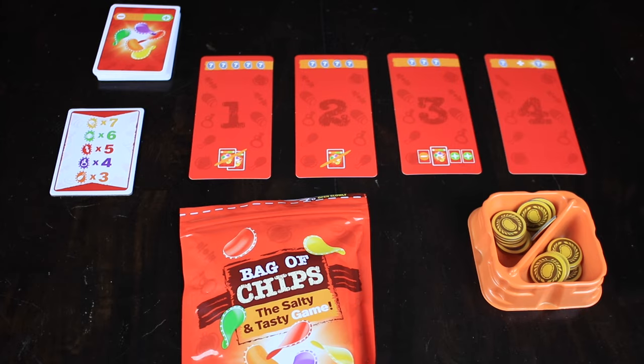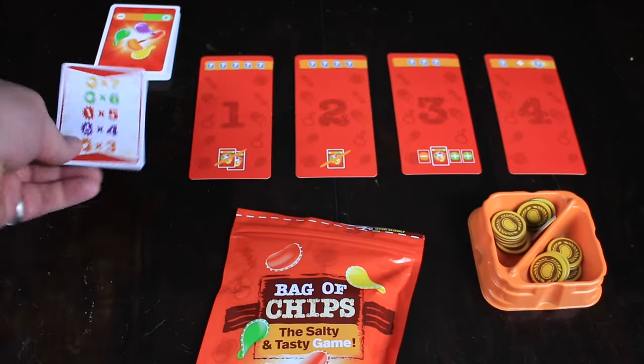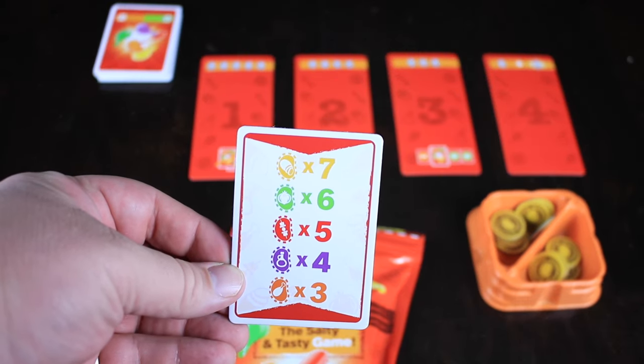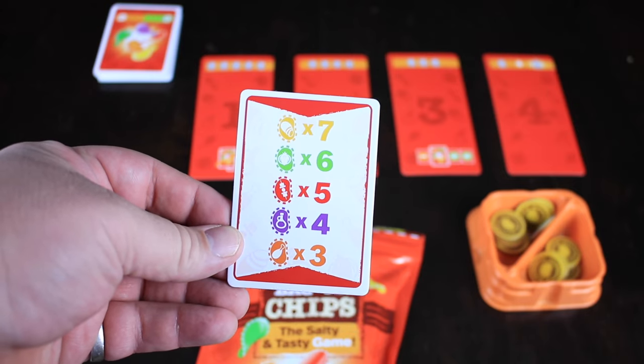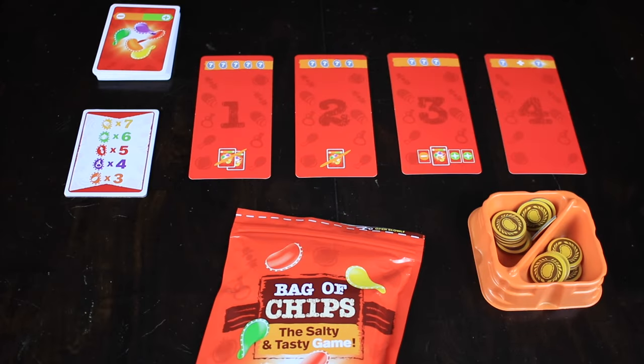Here is our setup for A Bag of Chips. Inside this bag we have a whole bunch of chips — they're all different colors. This little placard right here tells us exactly what's in the bag at the start of the game. We've got seven of the yellow, and it kind of goes down and down. We have three of the orange. Each one of those represents a different flavor of chips.